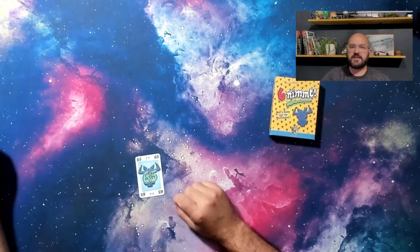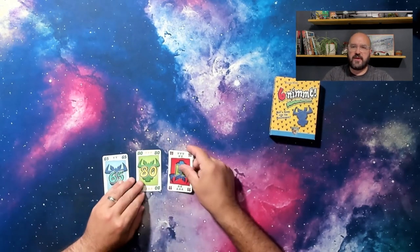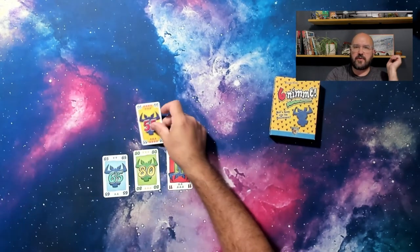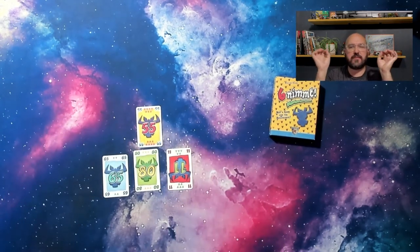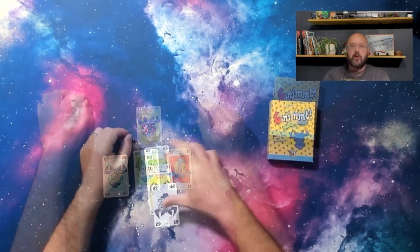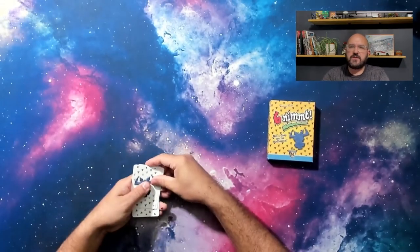If you are curious about the breakdown of cards: blue cards end in the digit 5 and have 2 bullheads; green cards are multiples of 10 and have 3 bullheads; and red cards are multiples of 11 and have 5 bullheads each. The exception is the 55 card, which has a whopping 7 bullheads. The rest of the cards are white and only have 1 bullhead. Whenever you take cards throughout the game, they go face down in front of you into your bullpen.